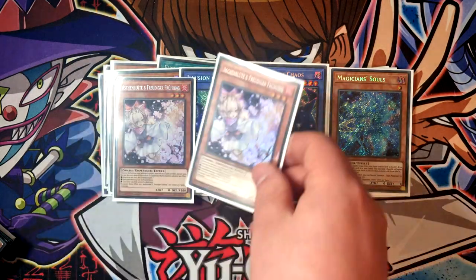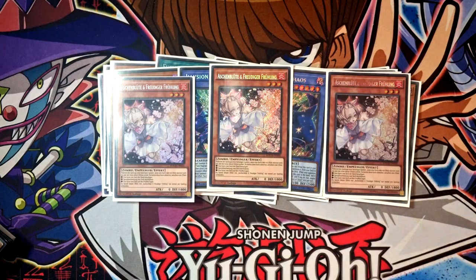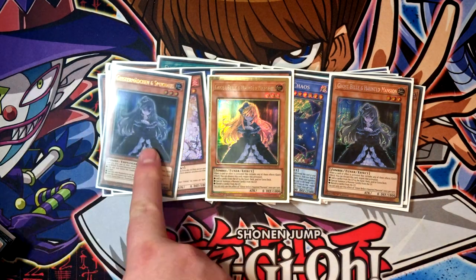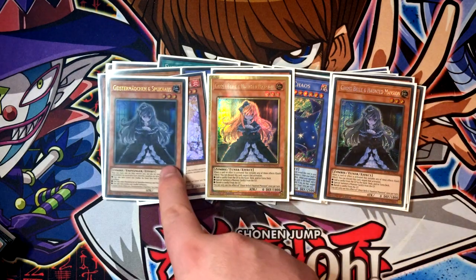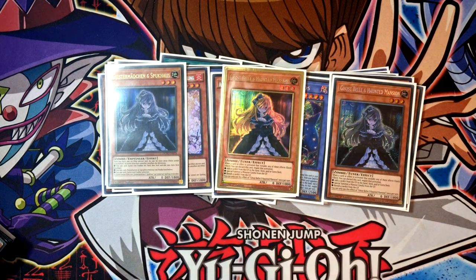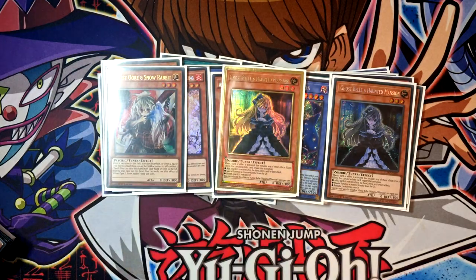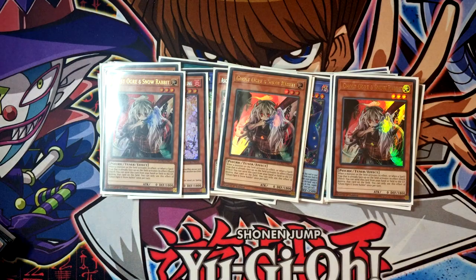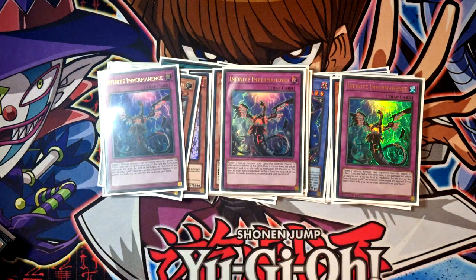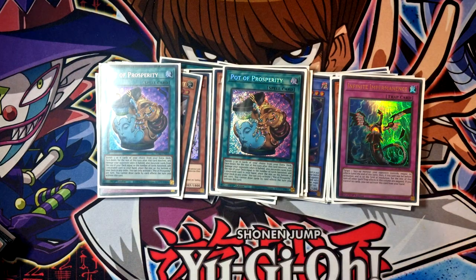On to hand traps: we've got all the Ghost Girls — triple Ash Blossom, Ghost Belle, and Effect Veiler. Ghost Belle is absolutely necessary to play at the moment — unfortunately mixed rarities, sponsorship doesn't get you everything. Triple Ghost Ogre and Snow Rabbit is still incredibly strong and I'd feel really uncomfortable not playing it. And triple Infinite Impermanence — it's like Veiler but better for the most part, especially against Branded where Veiler doesn't really help since they do 90% of the combo on your turn.